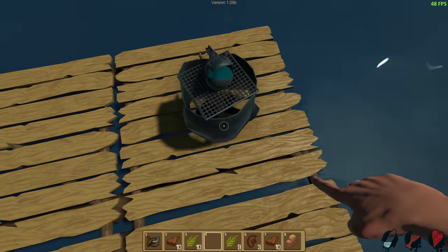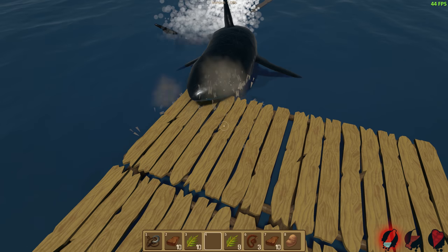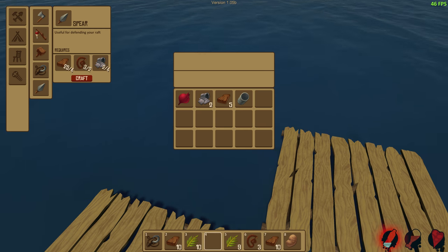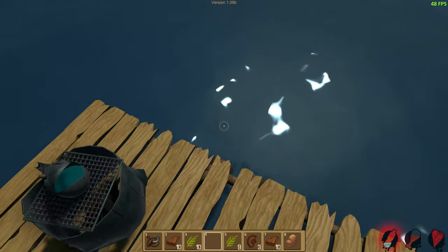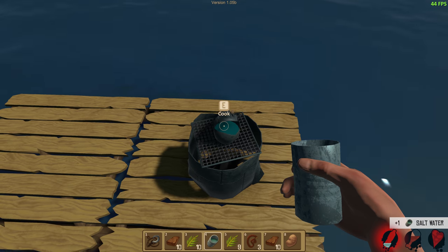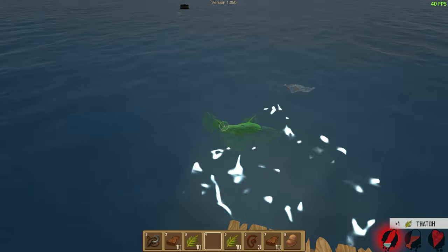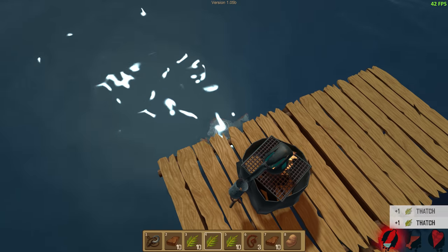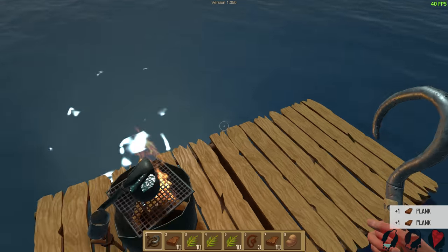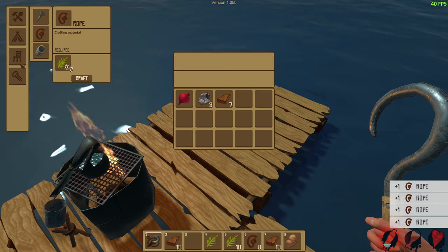Here comes a shark. We got nothing to fend him off, so he's going to destroy our raft. Maybe we can make a spear really quick — no, we need more rope. So, you get your cup, you equip it, you fill it with water, and then you cook it on this thing. You'll get some fresh water from that. You always need rope, so make a bunch of that.